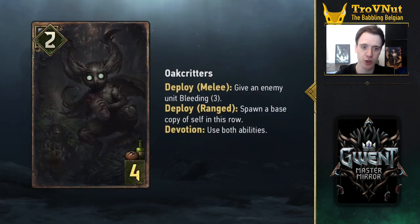Devotion is another new modifier which only triggers the attached ability if your deck does not include neutral cards. This is a similar limitation to Shupe and Radeyah, but this restriction is even more restrictive. It means you can't have certain useful tutor cards like Matta, Radeyah, Royal Decree or Oneiromancy in your deck, but to offset this, Devotion abilities seem to be slightly more powerful than normal abilities. We'll have to see what the other cards yet to be revealed do with this modifier.